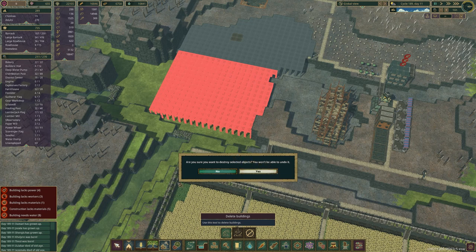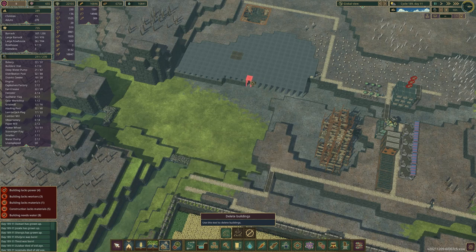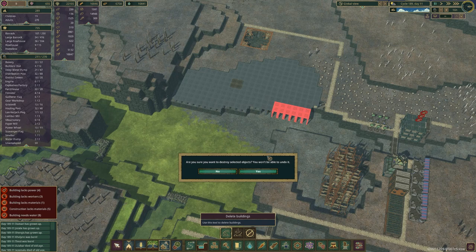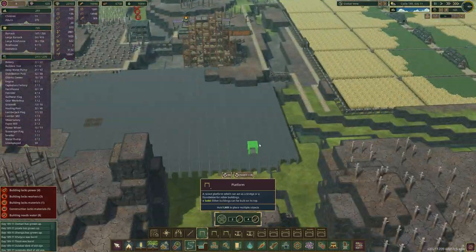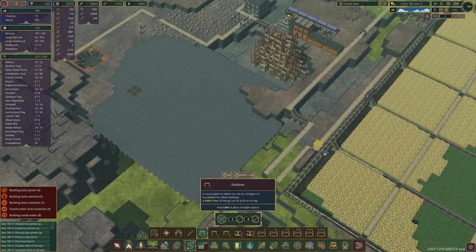Let's delete all of that and redo it. All done with two single platforms on top of each other — the reason being is that we can run power cables underneath if we need to. Now I can start that back up.